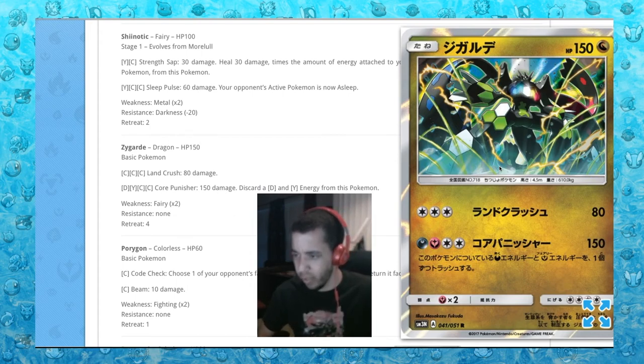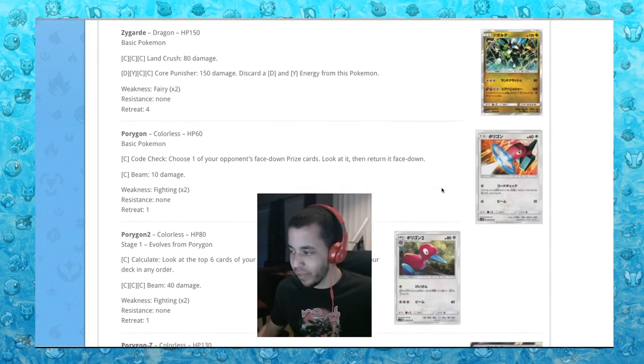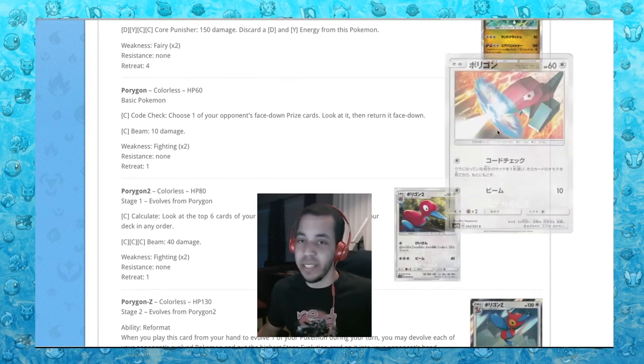Land Crush for three energy just does 80 damage — that's terrible. For four energy, one double colorless and one fairy: 150 damage, and you have to discard. If I ever pull that card, I might have to tear it in three.